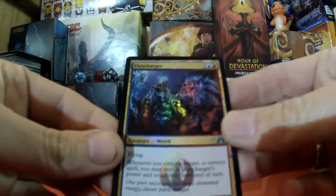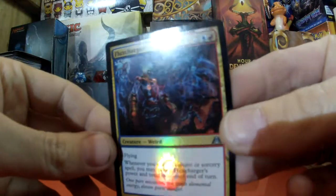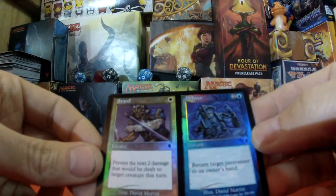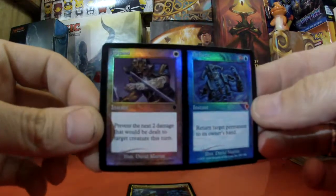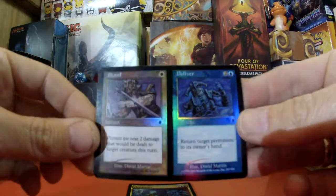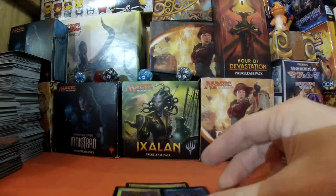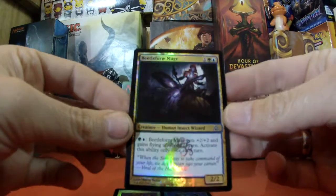Okay, we have Flux Charger. We have Stand to Deliver — I love these cards because of the frame, absolutely amazing. Hopefully the focus is going to be okay on this because I've got two bike lights kind of pointing in my direction, trying to highlight these foils a bit better.